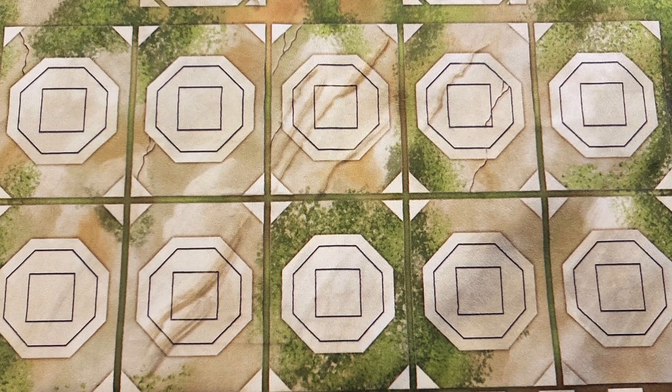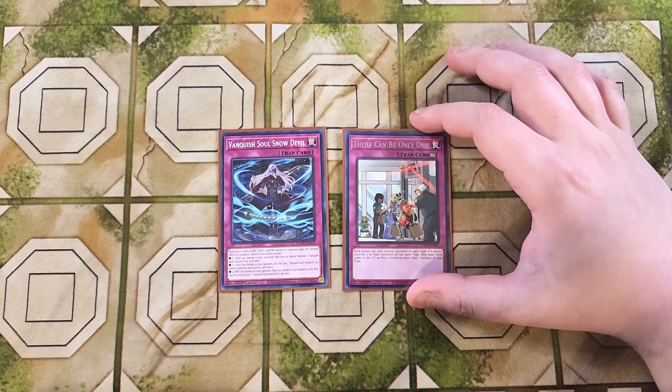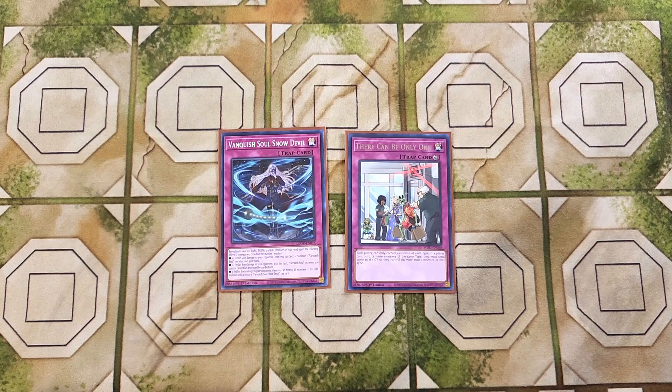For the traps, we're playing just two. First, a single copy of Vanquish Soul Snow Devil. Snow Devil is a great one-of — you reveal one each of a dark, earth, and fire monster in your hand and apply effects in sequence based on how many you reveal. Revealing one inflicts 400 damage and special summons a Vanquish Soul monster from your hand. Revealing two inflicts 600 damage and makes your Vanquish Soul monsters unable to be destroyed by card effects this turn. Revealing three inflicts 800 damage and destroys all monsters on the field — just insane. We also play a single copy of There Can Be Only One. It's ironic it went to one — there can only be one copy of There Can Only Be One. It acts as a floodgate and is super helpful since we play all different types in this deck.